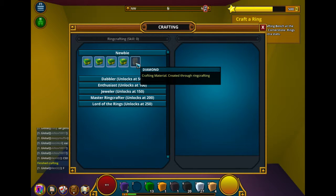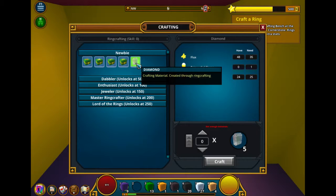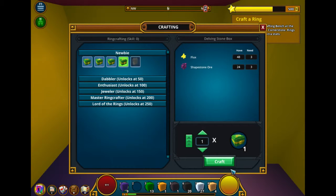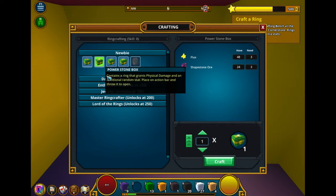We're gonna go with... Well, I don't understand why you would make a diamond ring. And this one is... no, that's laser mancy — magic damage. We want physical damage.